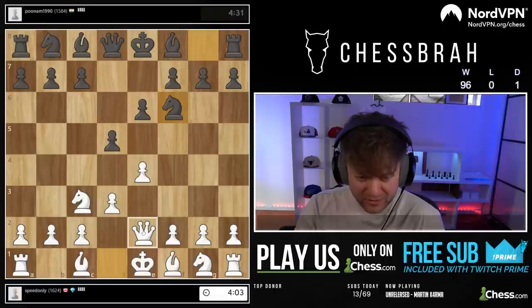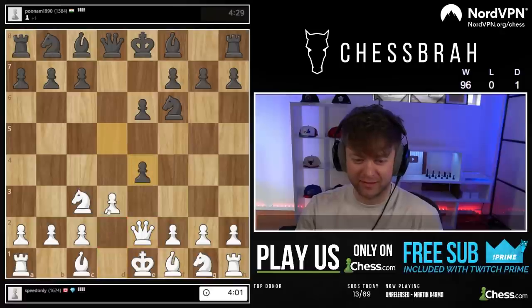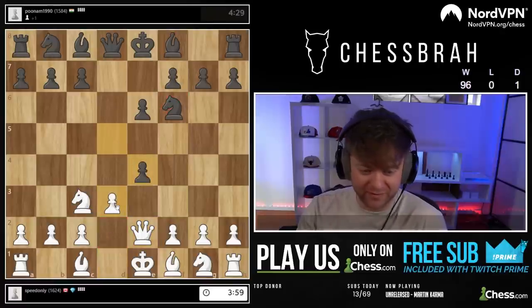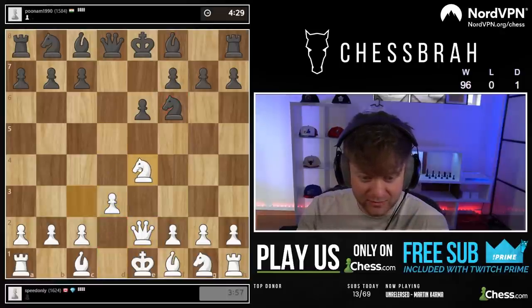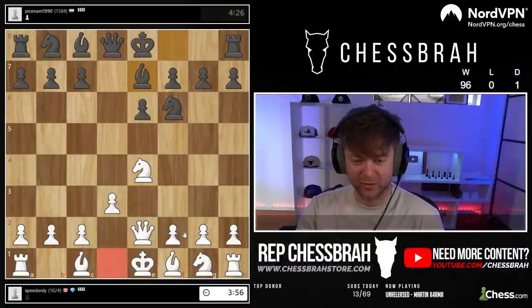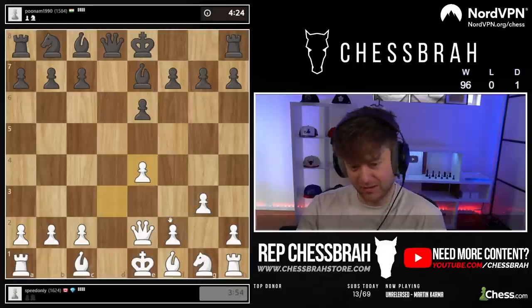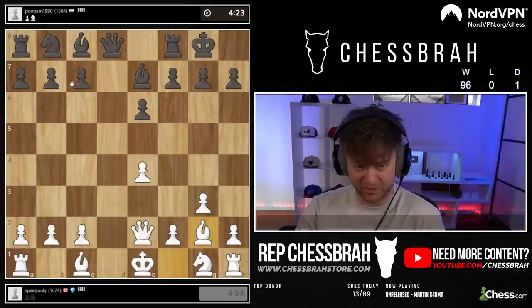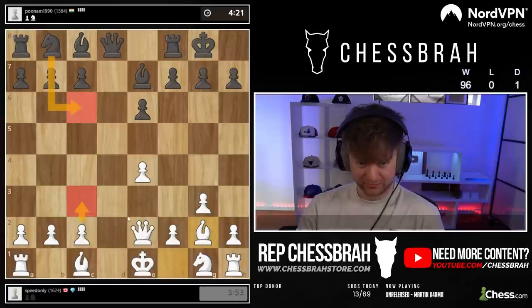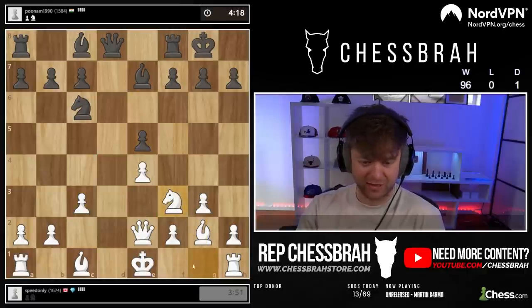He was definitely going to take and try to trade queens, so we don't want that to happen. Let's go like this. I think it might end up looking like normal — c3 when he plays knight here. This is okay. Yeah, we're getting it done. This looks pretty normal. Oh, h3 — the bait of all baits! It's just so predictable, so easy. Gimme that. Now we just need to complete our development here. Maybe bring rook to d1, king to h2 — these kinds of things.